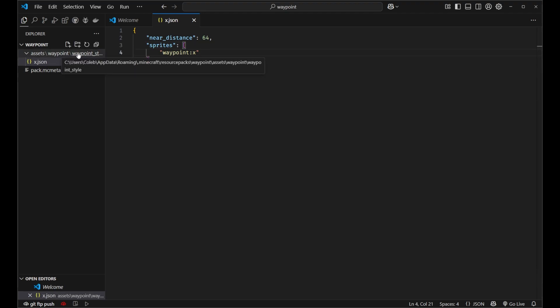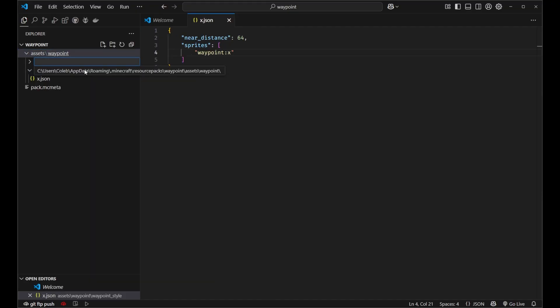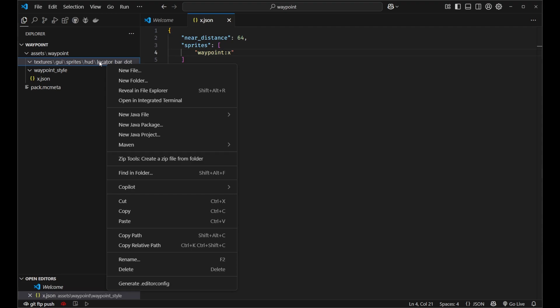Next, I want to go out of the waypoint styles folder and into our main waypoint folder. We'll create a few new folders: textures slash gui slash sprites slash hud slash locator bar dot. Inside of here is where we'll define the textures.